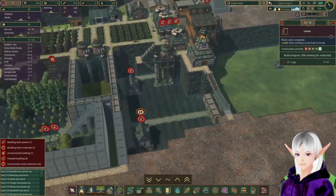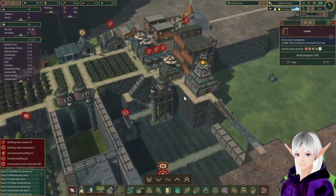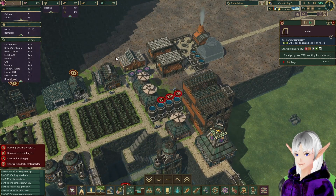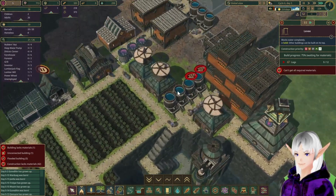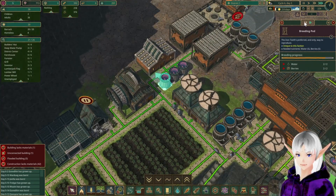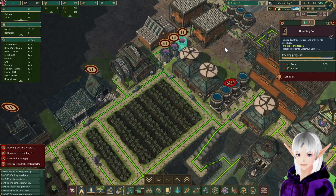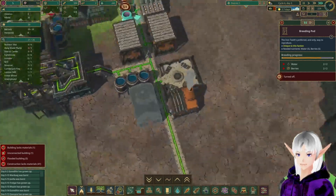Here's another dry cycle, so I guess I have another chance. I've got plenty of water. How's my population? 28. I have 8 homeless. I'm going to pause these for a bit because my food is not keeping up.